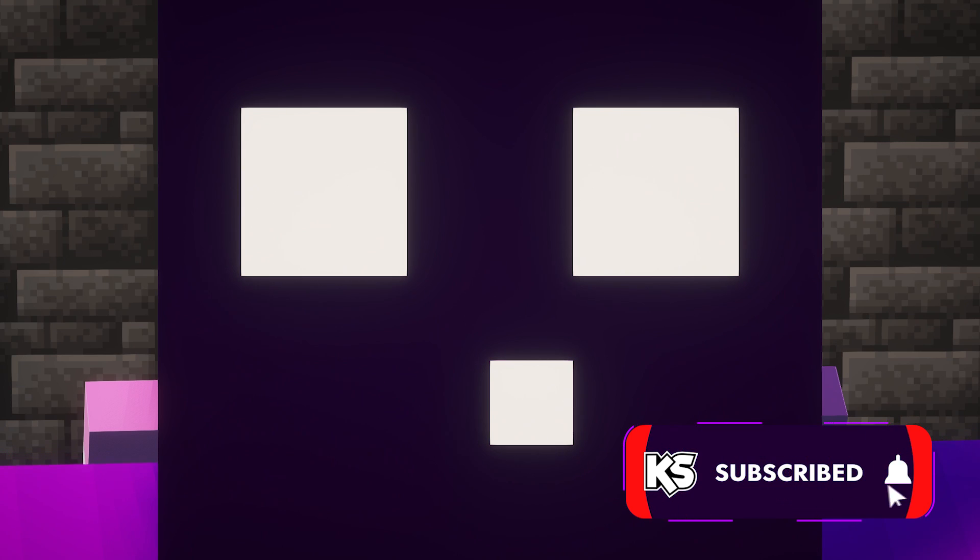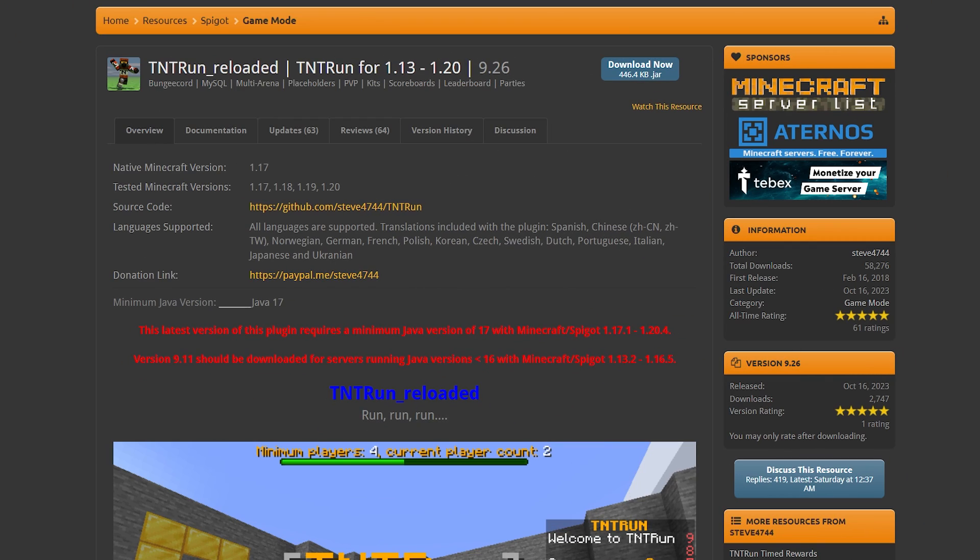Make sure to download TNT Run Reloaded. The plugin is 100% free. There will be a link to it down below. Simply click on download now and drag the JAR file into your plugins folder. Then reboot your server and you should be good to go.